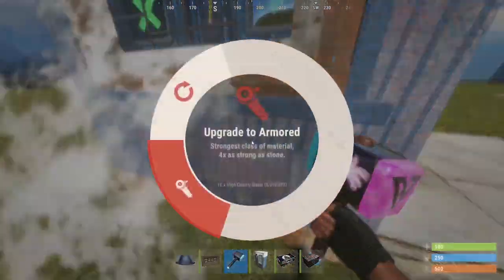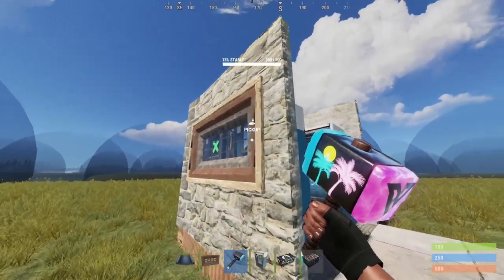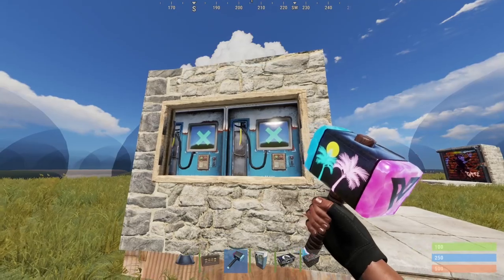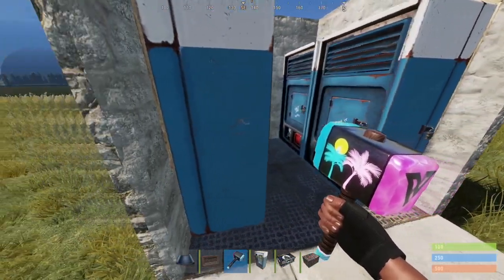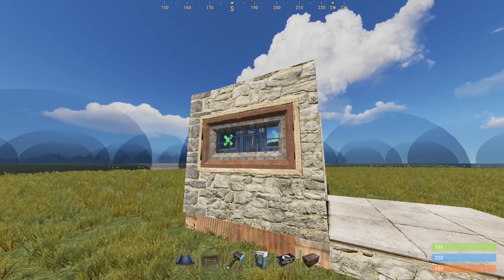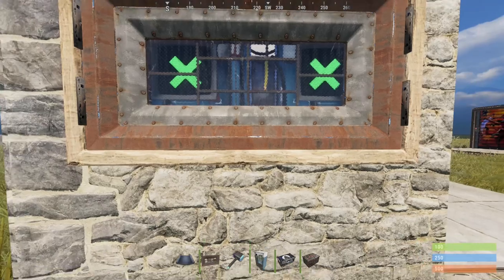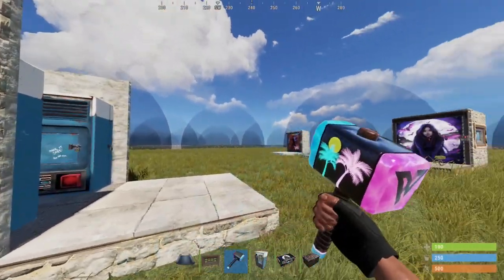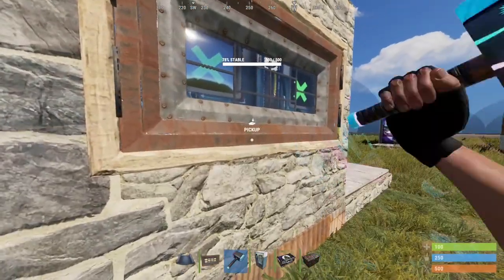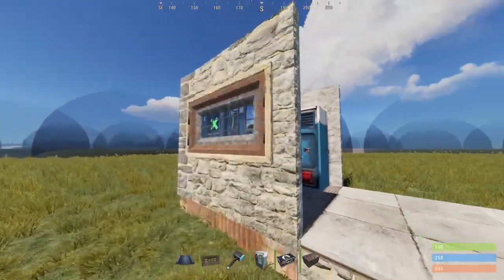So if you were to make this sheet metal or armored, there's really no purpose — the best you can do is stone because that's what the window is. Once they blow through the window, they're just going to splash the vending machines for another 8 rockets, which then leads them into your loot room. That's 12 to 14 rockets to gain access to the storage room through this wall. Chances are they'll be taking the door path, but this comes into play if they're drilling through the side of your base and hit this storage room — it could be a cheaper access point.